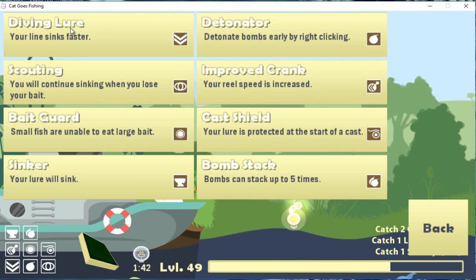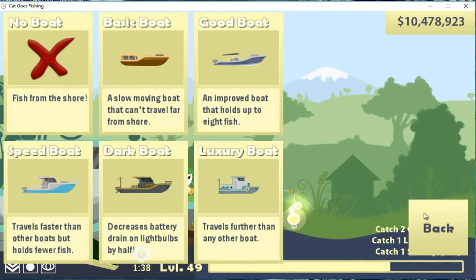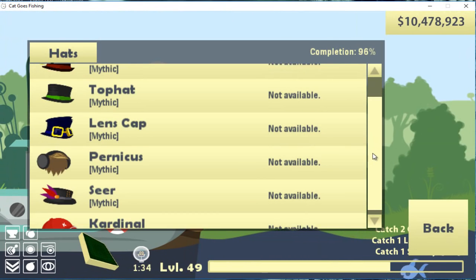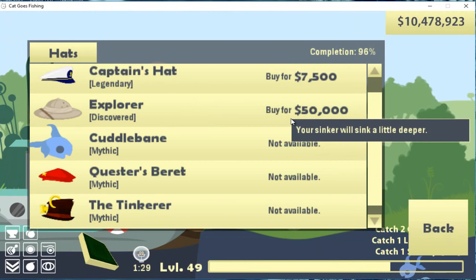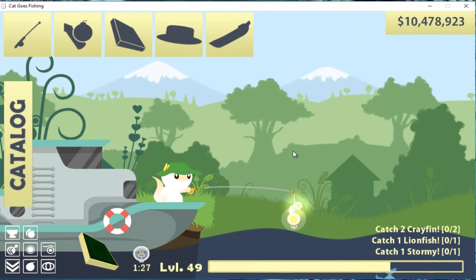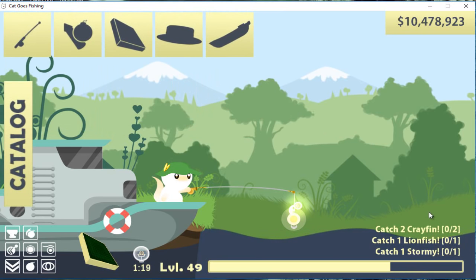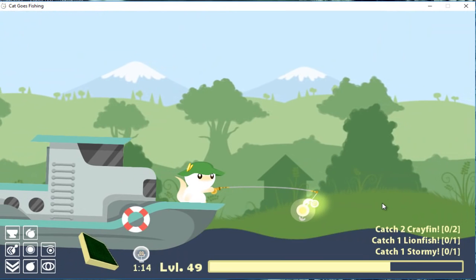The other upgrades are optional and they make your life easier. You need the luxury bar. It doesn't matter which hat you have — you could get the explorer hat, it makes your sinker sink a little deeper. You could get a sonar but it's very helpful.